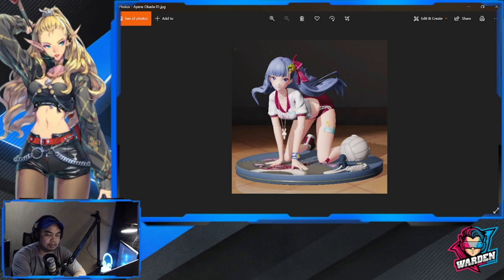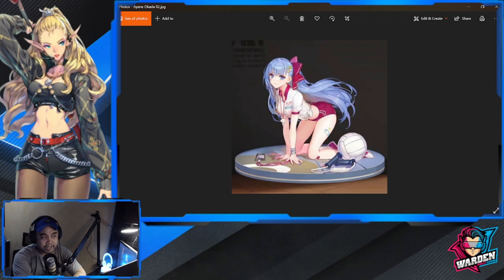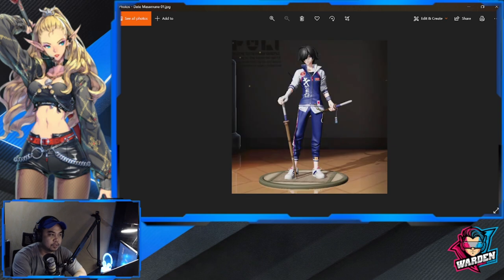Next we have Ayane Okada, a volleyball star. The detail in the base includes what I think is a skipping rope and a volleyball. This is her 3D skin, and this is her 2D version.